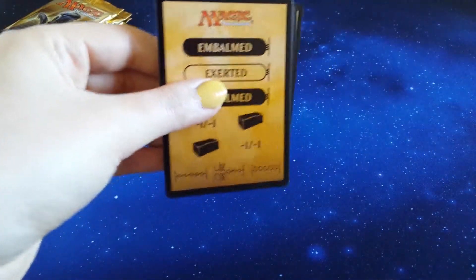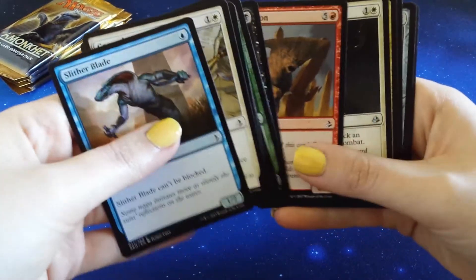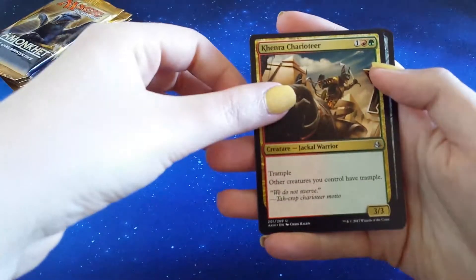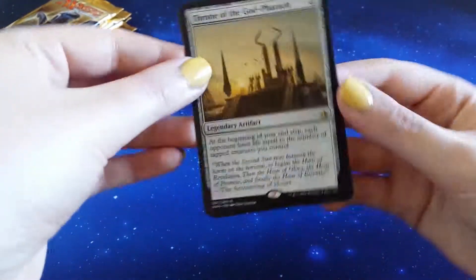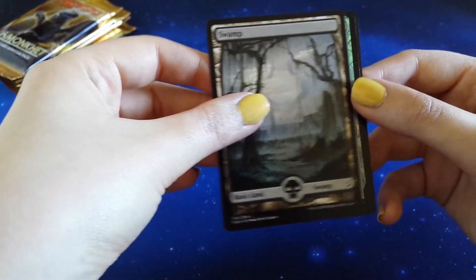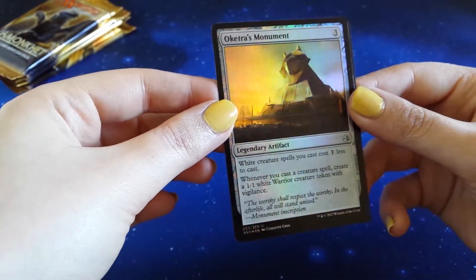We're on it now. Here we go - targets for days. True-Heart Duelist. Enigma Drake. Khenra Charioteer. And - we know it's an artifact, it's been peeking out - Throne of the God-Pharaoh! Cool looking card. Full Art Swamp. And what's the foil? A Akoum's Monument foil - it's a simple foil, clean looking, not much detailing but nice.